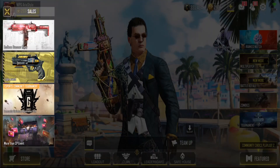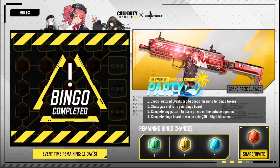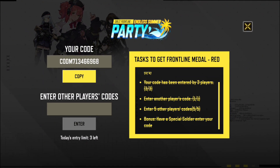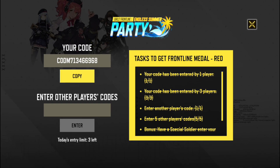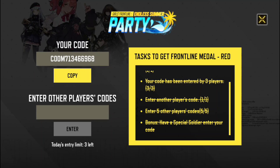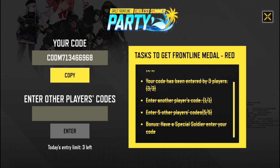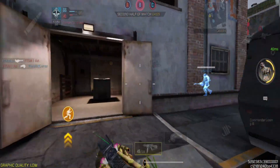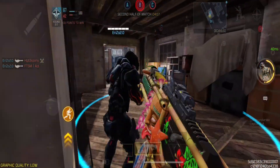For example, events like the Girls Frontline Endless Summer Party require at least one invited player. In this event, you'll earn red GF medals by inviting players with your code. This is the only method to obtain red medals.